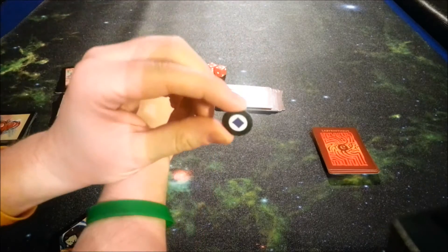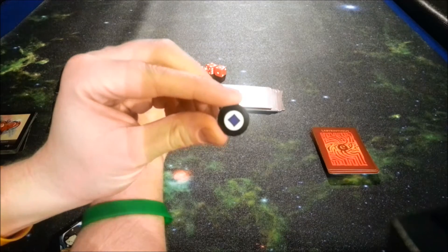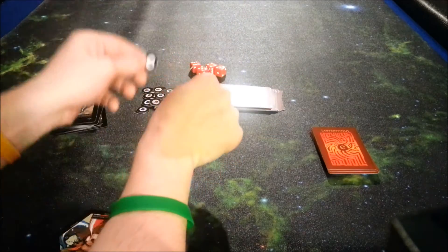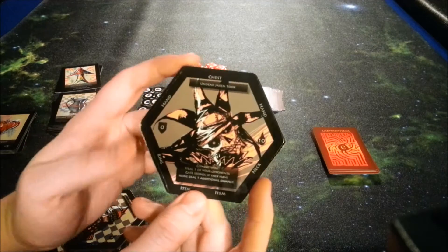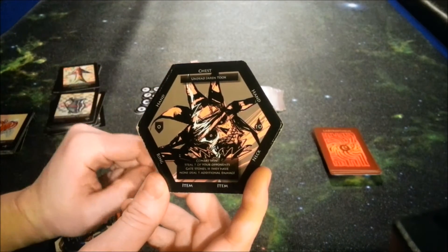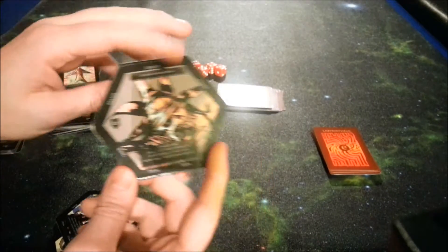Next you're going to get these dual tokens, which will either serve as gate stones — you need to collect four of those to win the game — or as health markers, because you're trying not to lose your health. If you lose all your health markers, you flip over your character and become dead. But don't worry — you can still attack people, you just can't win the game. You can try and make sure that everybody loses.